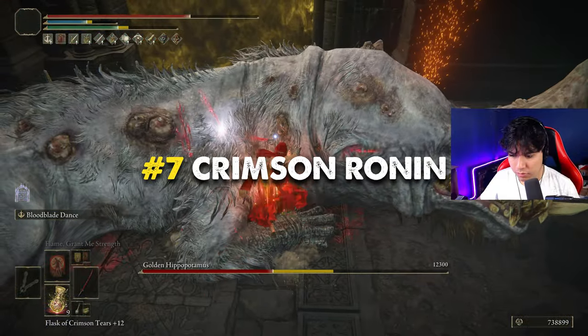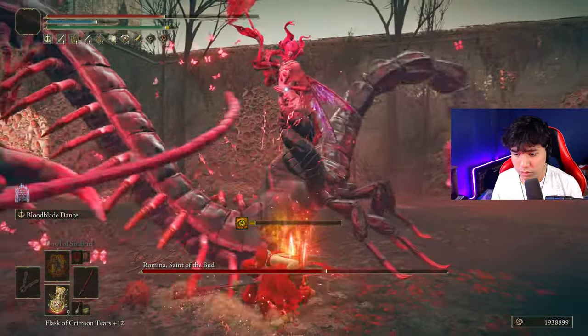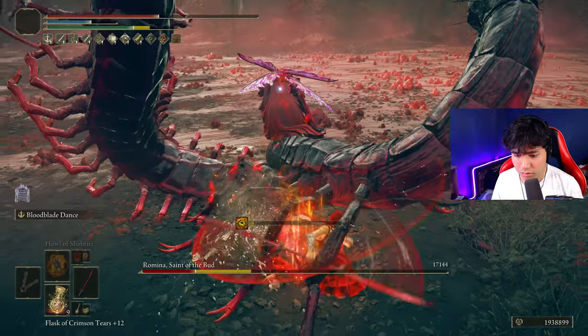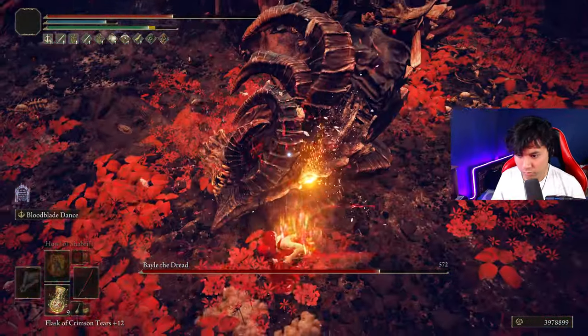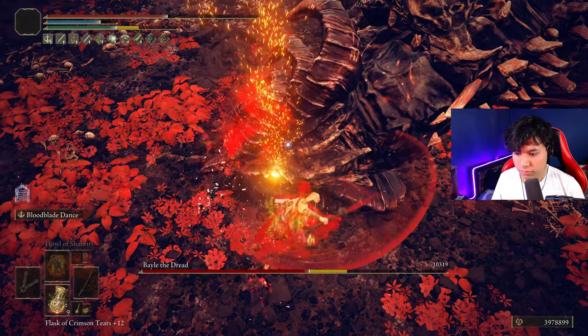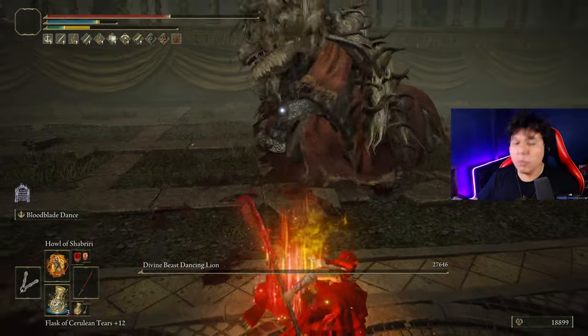First we have Eleonora's Poleblades, probably the most stylish weapon of the entire game. Its unique skill Blood Blade Dance can easily proc bleed on any target while dealing a huge amount of stance damage incredibly fast. This fantastic twin blade deals physical and fire damage and it scales incredibly well with Dexterity and Arcane. You can obtain this weapon very early in the base game so you can use it as soon as you wish.